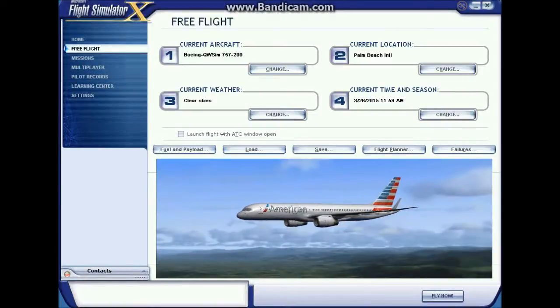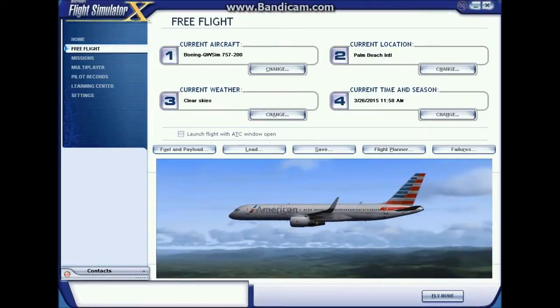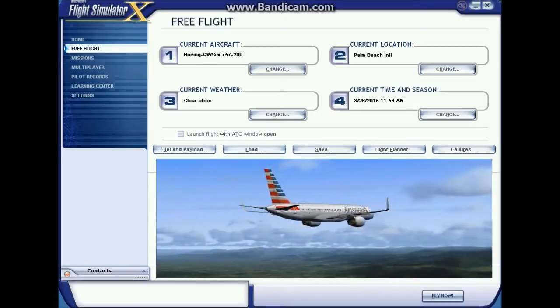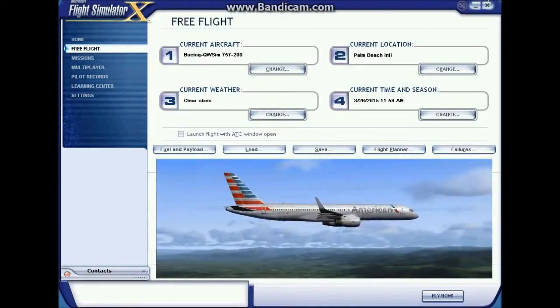After seeing so many new users having a bit of difficulty with the FMC, I thought I would show you my quick and easy way to get the airplane ready to go: loading the flight plan, getting the FMC prepped, and getting the airplane ready to taxi. It has nothing to do with real world procedures — this is simply my fast method of getting things going and getting into the air.